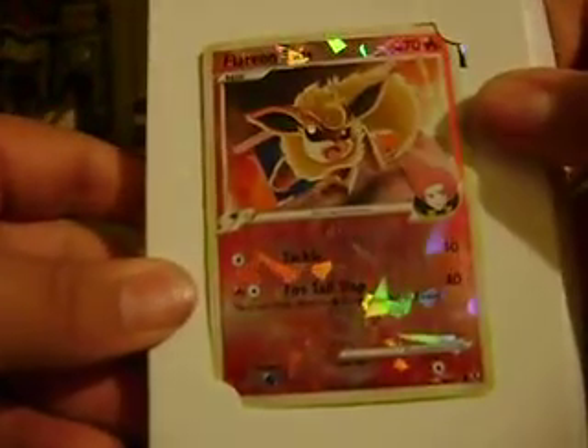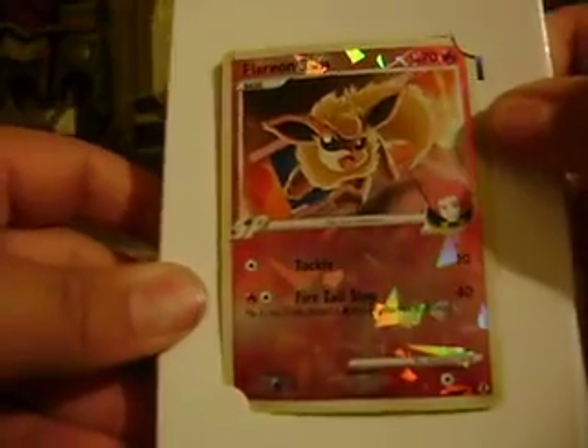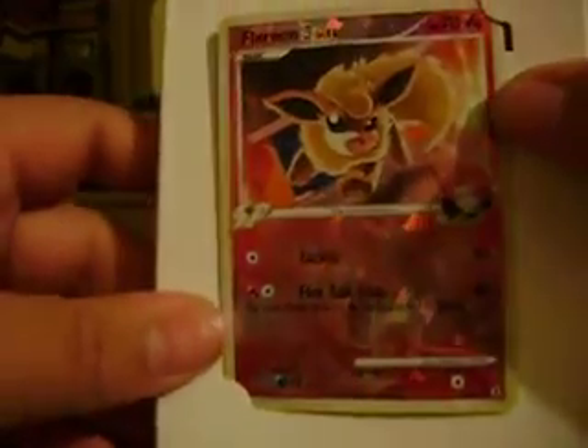Here's the Flareon Promo and it's like a special holo like the ones you get in the Raikou, Entei, and Suicune tins. It's like the same design. I'll take that off for you guys and here we go.